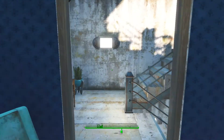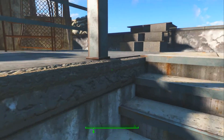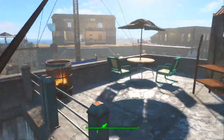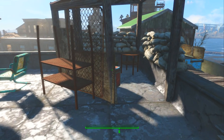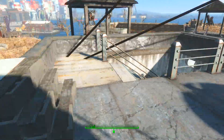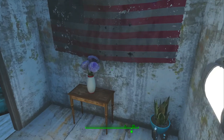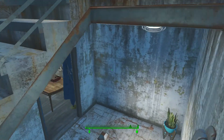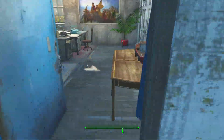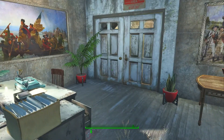On the lower level here we have just a basic administration office area, and then on the next level up you have the general's office. His assistant sits in here and then the general's office is through here - all pretty nice. There's a nice view across the courtyard and whatnot.